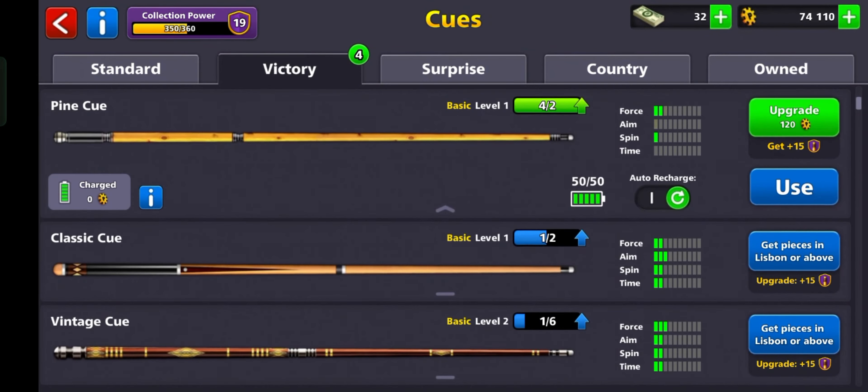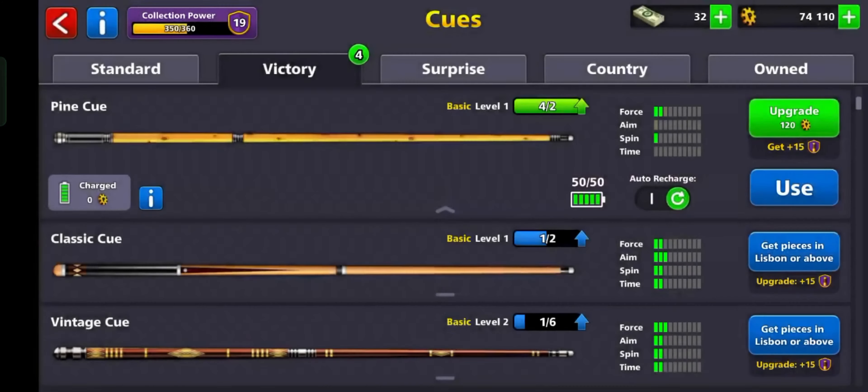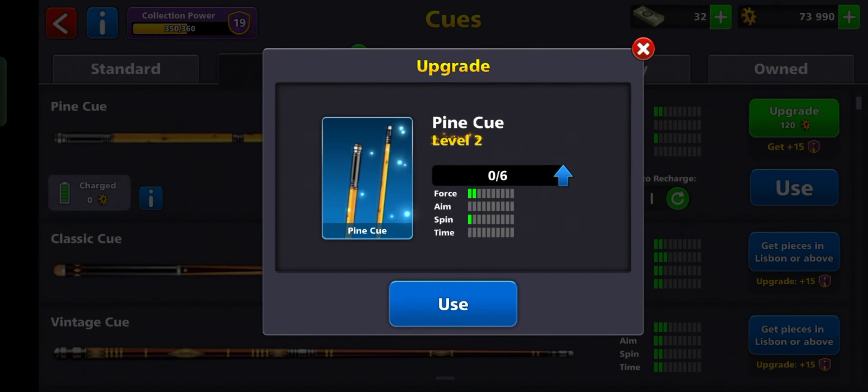Upgrade your queue. To upgrade a queue, tap on the queue you want to upgrade, then tap on upgrade. To upgrade queues, you will need their cards. Once you have enough cards, you can upgrade it.